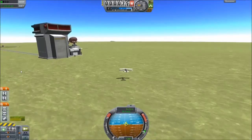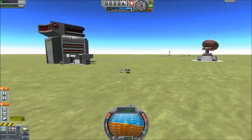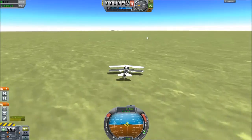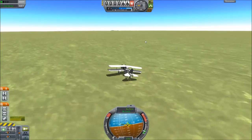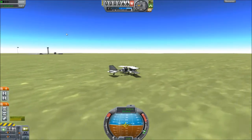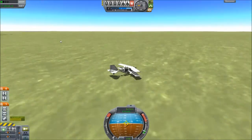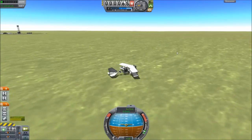Bounce once. If you've ever seen a biplane trying to land, that is actually how they land. Oh I'm going to fall over. Oh, hit the ground. It's alright, it's just a scrape. That is also how biplanes land — that is the official technique for landing a biplane.